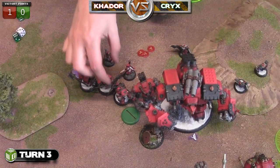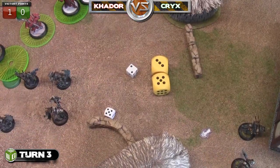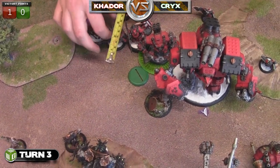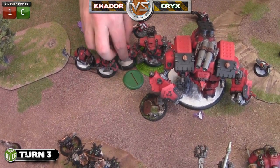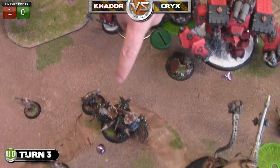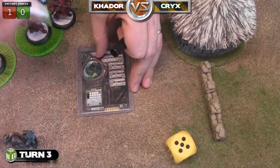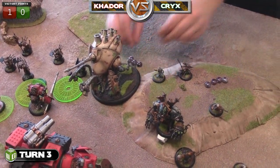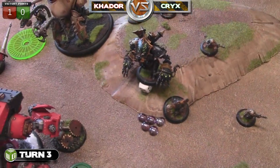Karchev gives himself a focus, moves up into base contact, and uses his ranged attack to try to knock something down - but he misses, which really sucks. He camps his other three focus. He now realizes a mistake: he thought with the Colossal moving there wouldn't be enough space for the Deathjack to get in, but there is. The Shock Troopers' shield shots only manage a couple damage to the Deathjack, so he's in trouble - both the Kraken and the Deathjack can reach Karchev.